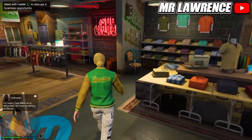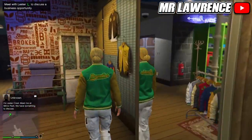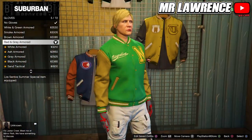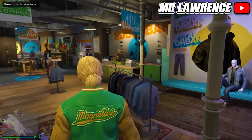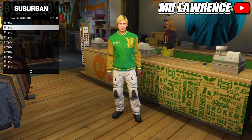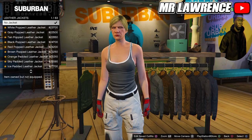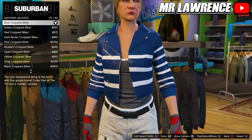Now make your way over to the accessories. Go to gloves and buy the red and gray armored gloves. Save this outfit in the second slot. For the second outfit, go to tops, leather jackets, and buy the blue cropped biker.